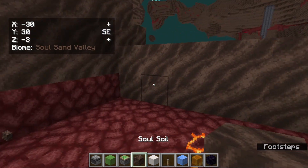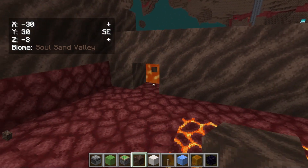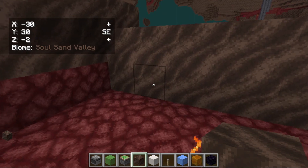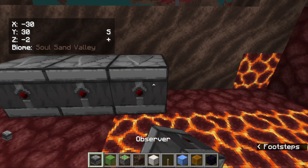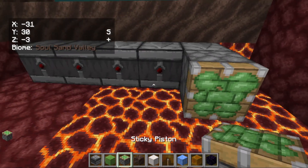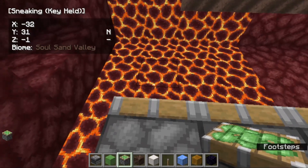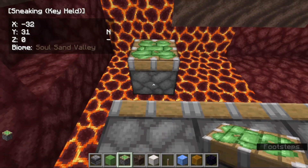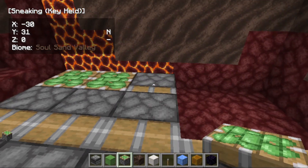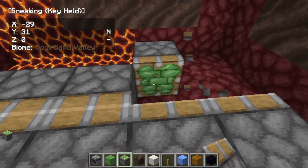First, place soul soil here — five blocks like this, here, here, here, and here. Then place five observers here, then five sticky pistons behind them, and then again five sticky pistons just like this.